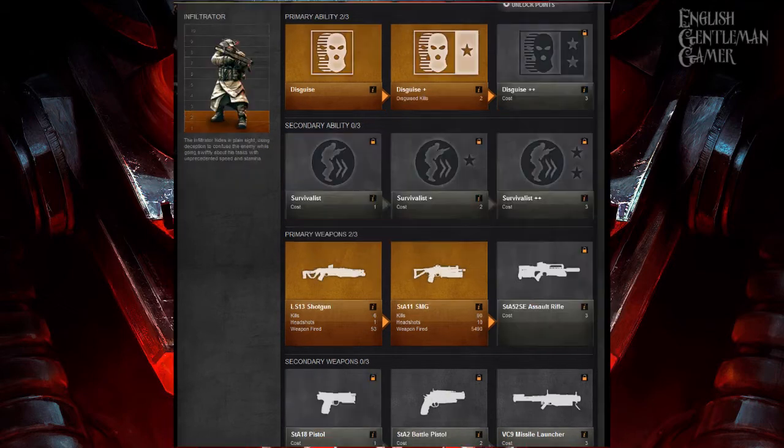Moving on to the infiltrator — I've unlocked virtually none of this class, I don't like it. Disguise plus plus means you can perform melee attacks and not lose your disguise. With only disguise plus, you're undetectable by engineer turrets and medidroids. I hate this class — it's taken a shine off the game for me. They're very hard to spot; if you've got your sights on them they flash orange and red, whereas a normal enemy just appears red. Because of the survivalist ability, they tend to run quite fast — so if someone's running away faster than you can keep up, it generally means they're an infiltrator.